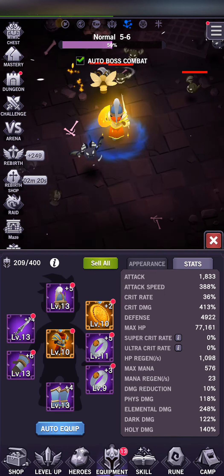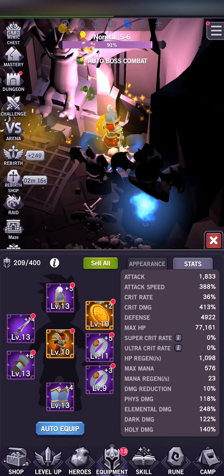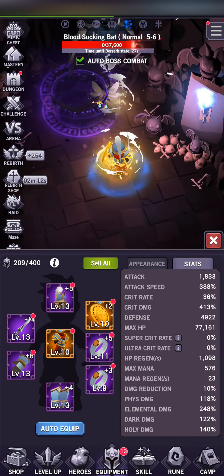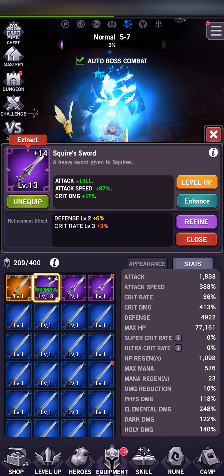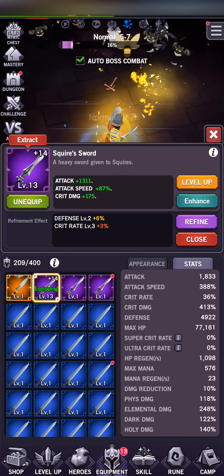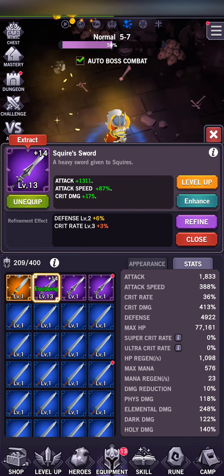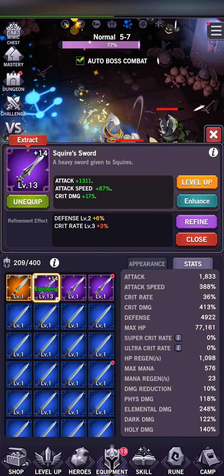The other way you're going to upgrade your equipment is by enhancing it. This provides larger upgrade boosts than leveling and is very crucial to progress in the game. For example, the squire sword at about a plus 20 enhancement is just as good as a plus 3 crusader sword, which you'll receive as a login bonus after you've logged in for 7 days and claimed the reward.